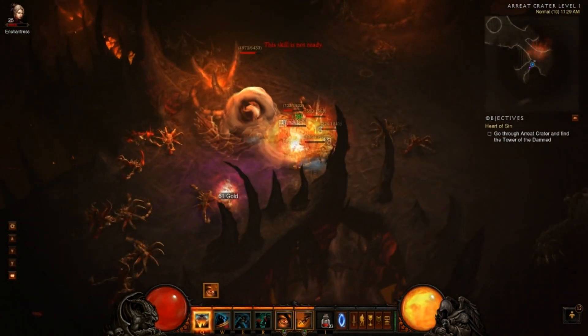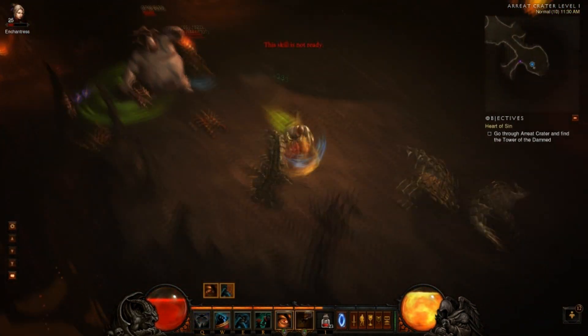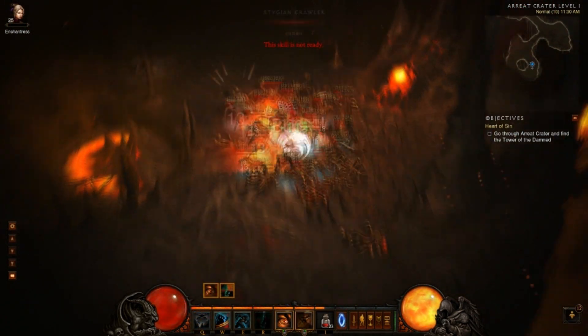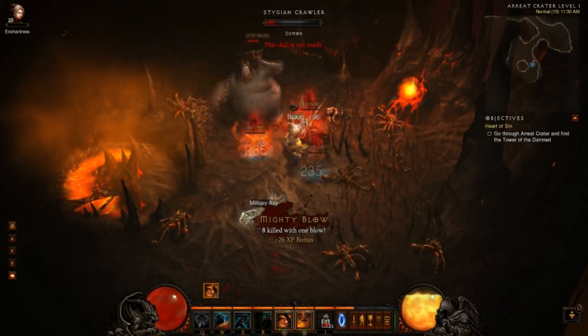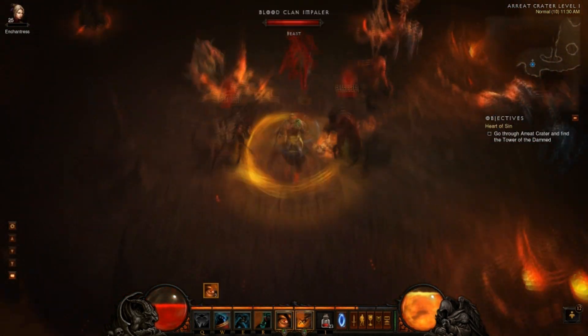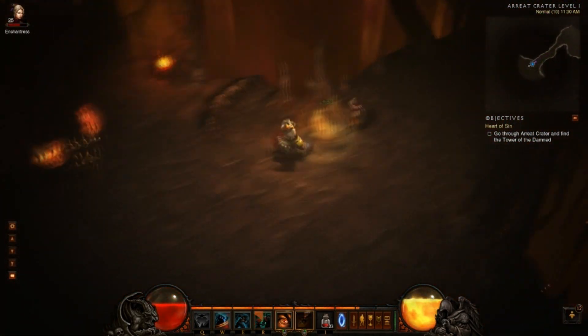I think if you really wanted to min-max this, you'd probably just farm Arreat Crater on Normal and Nightmare and then Hell. You could probably level from like level 10 to level 60 in maybe 2 hours, 2 and a half hours, which is still ridiculously quick. And you're completing the game at the same time, so you don't even have to skip the quests.